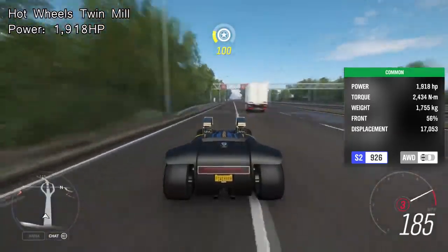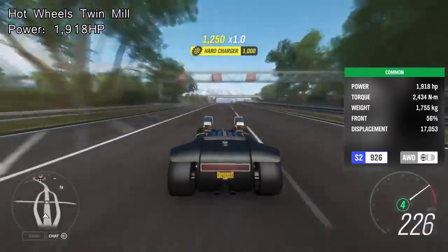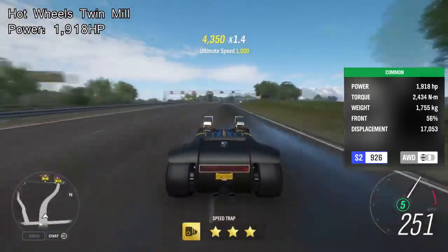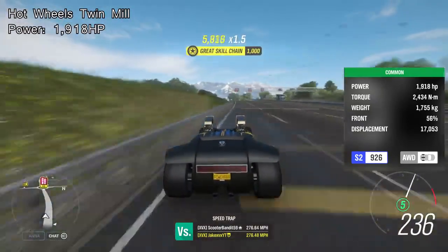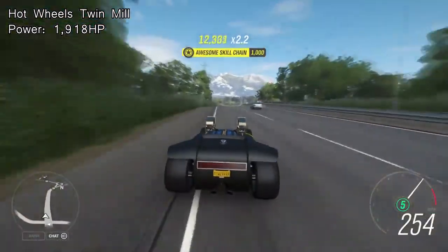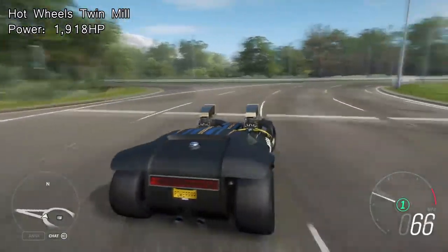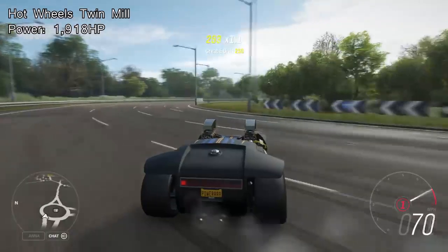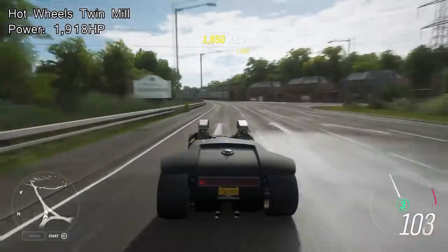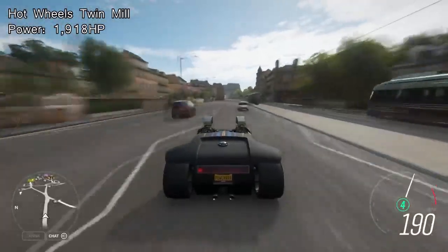Number two on the list is something I nearly forgot about — the Hot Wheels Twinmill, which puts out 1918 horsepower. It's quite a rare car in the game unfortunately, but it is one of the fastest — just look at the width of those rear tires. There's no reason why you shouldn't own a Hot Wheels Twinmill in your garage in Forza Horizon 4, because it is the second highest horsepower car in the game and it actually uses that horsepower. It can use the full 1900 horsepower — it's an absolute beast in a straight line, not too good in cornering, but you've got to own one. Number two: the 1918 brake horsepower Hot Wheels Twinmill.